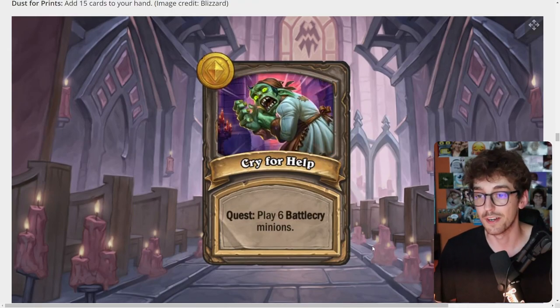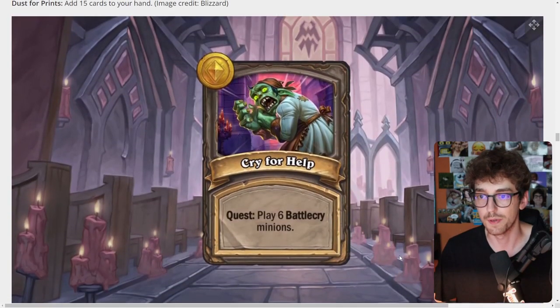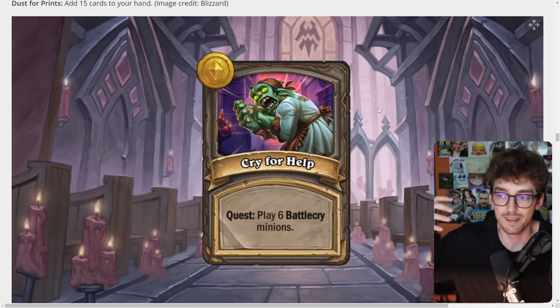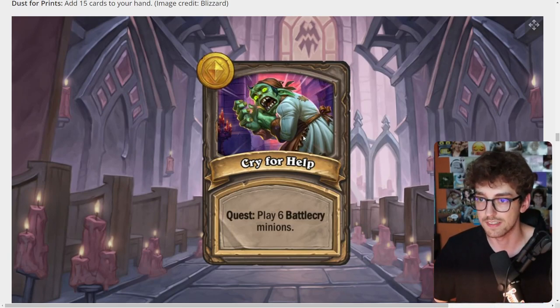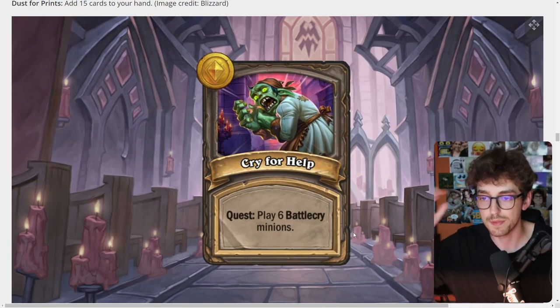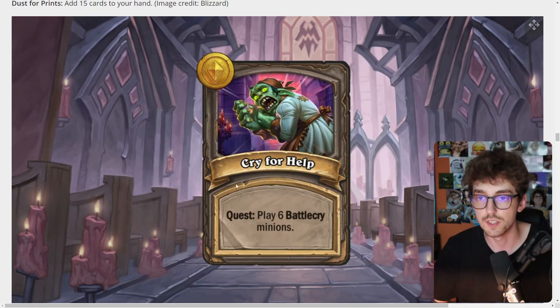The Cry for Help quest requires playing six Battlecry minions. I think all of these quests are so situational — with every quest it depends on the kind of composition you're playing. Playing Murlocs, this is instantly done. For a mech comp, you might not be playing any Battlecry minions at all, maybe just Leaper. I feel like most games are going to be super interesting because every game plays differently, and this seems like one of the most fun mechanics introduced — compared to Buddies, it doesn't feel as streamlined and the same every game.